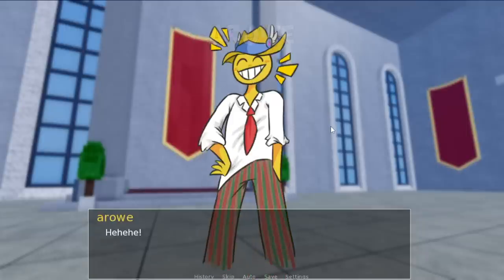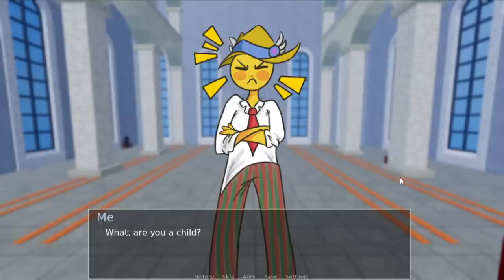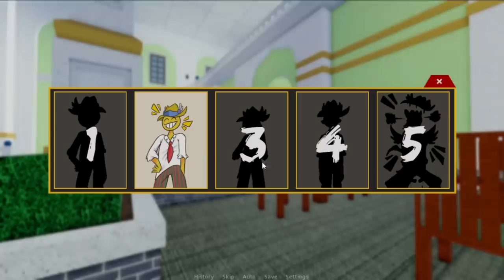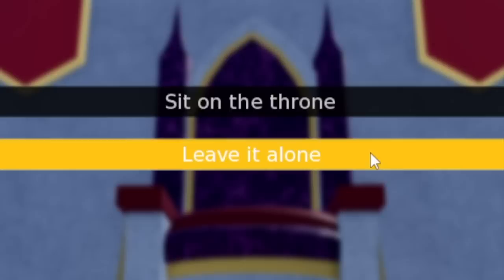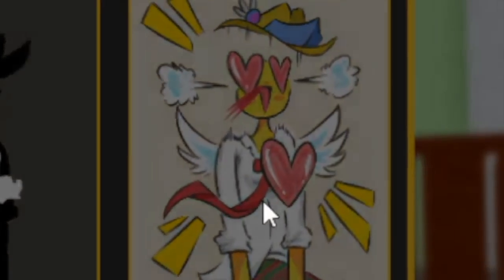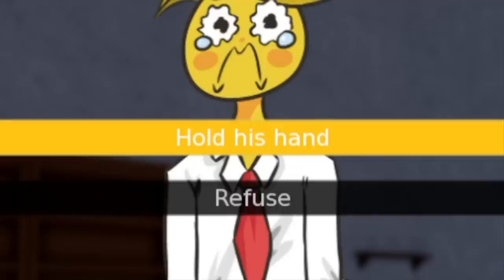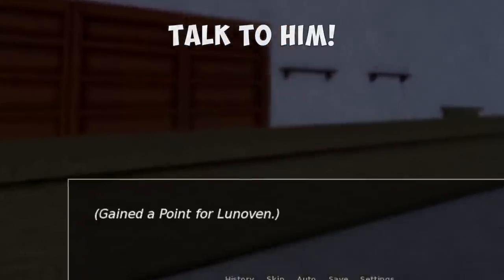Next up is Arrow. First answer is 'What are you, a child?' — it's kind of negative but that is the correct answer. Second one, just talk to him. Third one: answer is 'Leave it alone.' Fourth point, just talk to him. Fifth and final storyline: answer is 'Hold his hand.' After that you'll get the final point from Arrow.